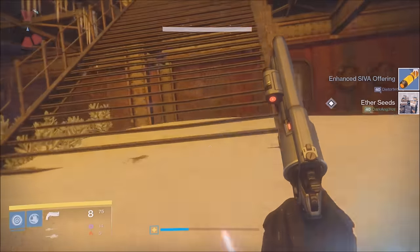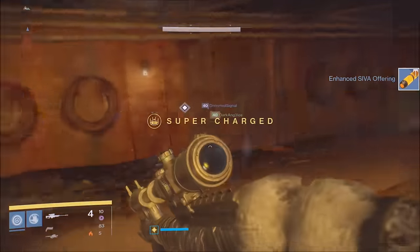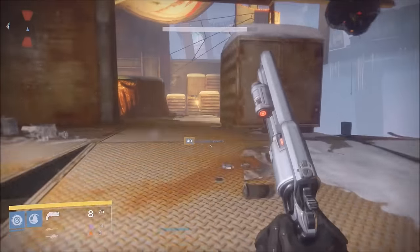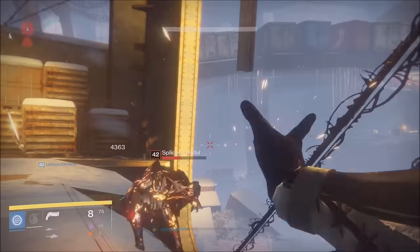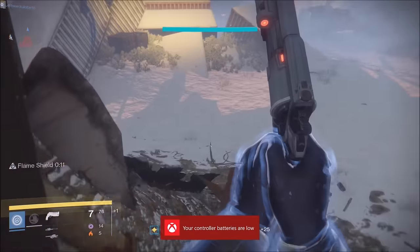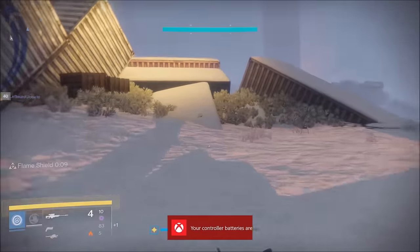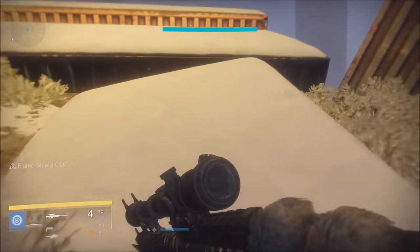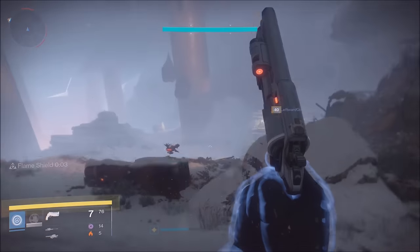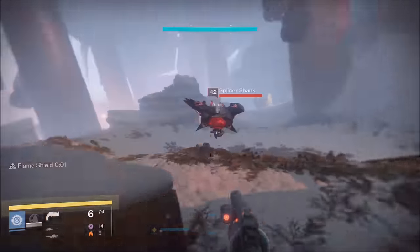Once you're around 365 — I'm at 368 right now — the grind is real. What you have to do is keep opening packages: crucible packages, faction packages, vanguard packages. All those packages are the best way to get your light up to 370 and beyond.